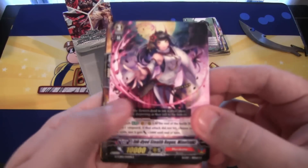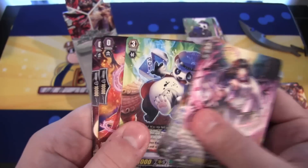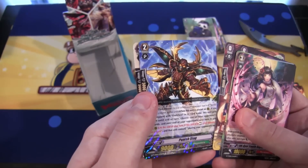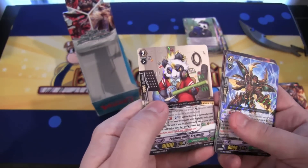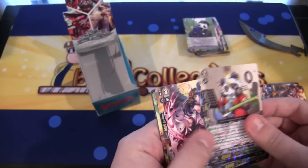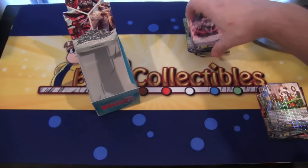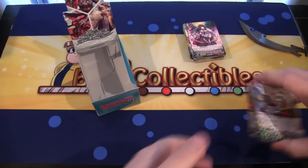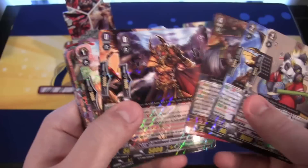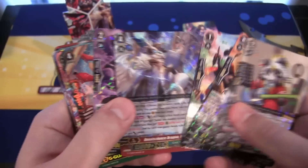And now for our last pack — what can we end with? Let's be greedy, maybe another Generation Rare. We have Punished Stag, a Mega Colony rare. And then Problem Child Grey Belly, a Great Nature rare. So yeah, there you go, that's the box opening. It doesn't look like we got a ton of Mega Colonies, but a pretty good amount — two double rare Mega Colonies and a good amount of rares and commons too.